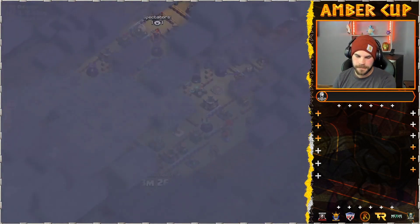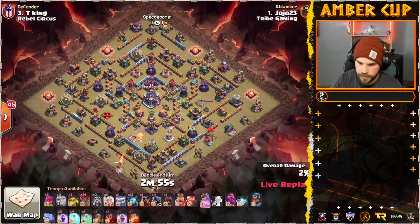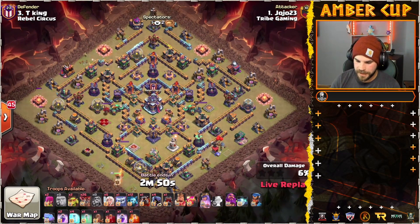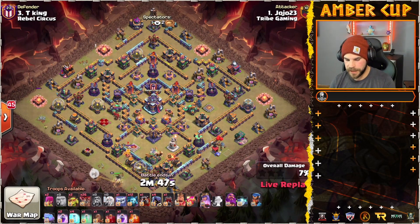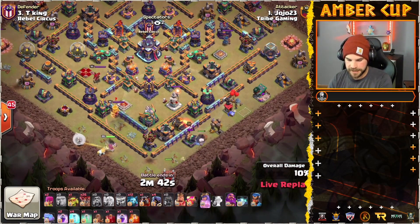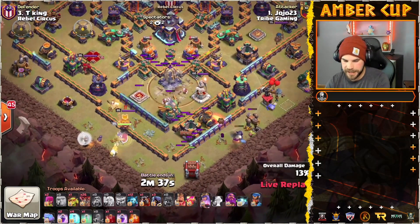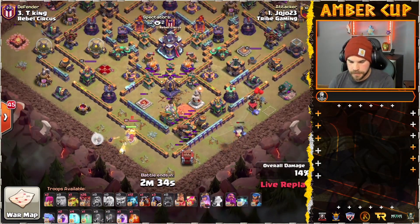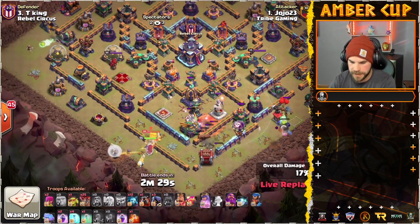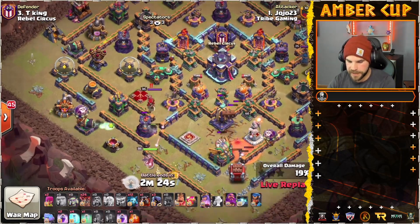Alright, we got YoYo23 in. YoYo23 coming in with the Queen Charge Lalo. Getty on the far right to help set this funnel, and he is going to Log Launcher down the middle. Queen's going to fight the enemy King — Headhunter in to help. See where he wants this Queen to go. At the moment she's going to path up to the top, might be pushing her in for the Scatter and the enemy Queen. Of course, that gives her pathing to the Town Hall.